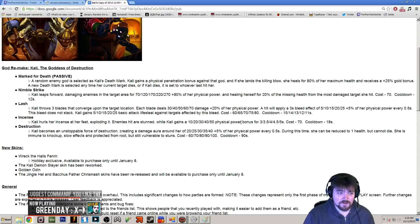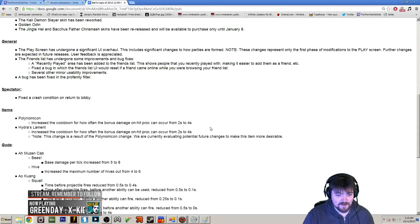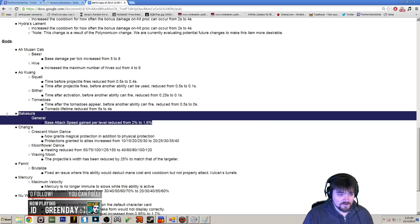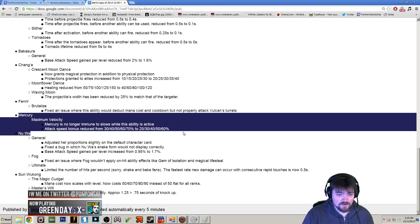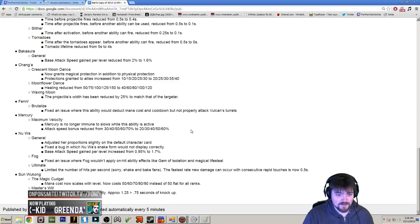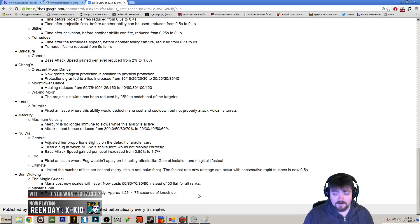Overall, just a quick recap: new Kali looks really good — a hyper assassin that focuses on picking out one god. New holiday skins. New UI for the play screen. Polynomicon still good; that nerf doesn't really mean much. Ao Muzenkab got a slight buff. Ao Kuang got a pretty substantial buff. Bakasura got a slight nerf. Chang'e is probably going to be on permanent ban status because of the protection changes. Fenrir got a bug fix. Mercury got nerfed on Maximum Velocity — he's still going to be good, but we'll see if this brings him out of ban material, especially with the rise of Thor. Nu Wa got a nice buff with fixes and no more Shake and Bake. Sun Wukong got a decent nerf but should be okay still.